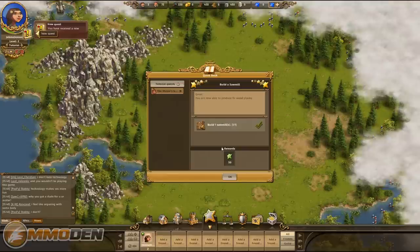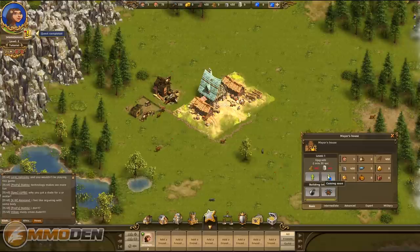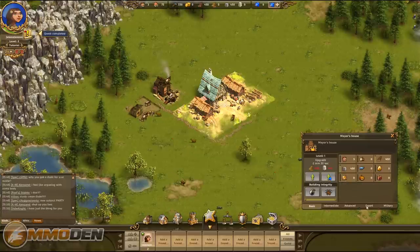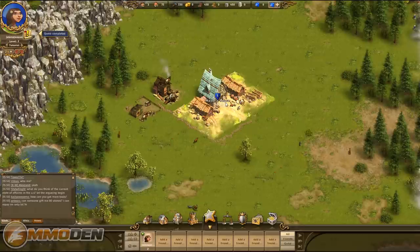Each combat victory earns you additional experience. Now we go to the mayor's house — a cool feature is you can upgrade these buildings either through normal resources or eventually with gems. The gem purchases are mainly convenience items like speeding things up. Looking inside, you've got Basic, Intermediate, Advanced, Expert, and Military resource categories. There are a lot more resource types than the typical three or four in most games, and as you build different military units and structures you'll need all of them.